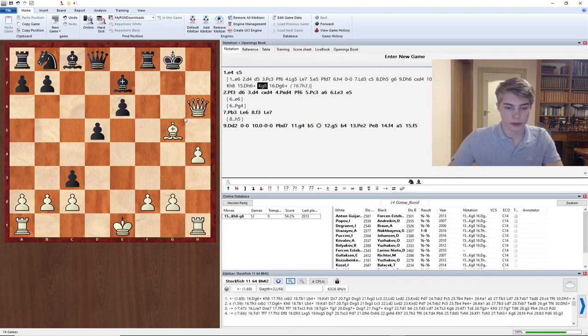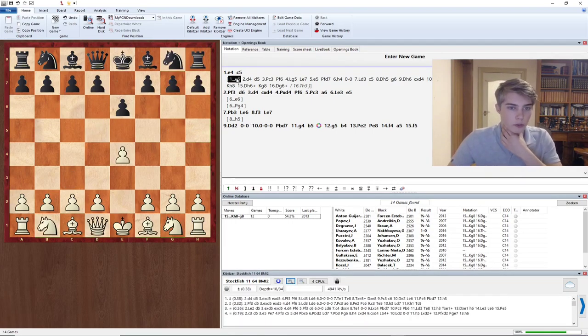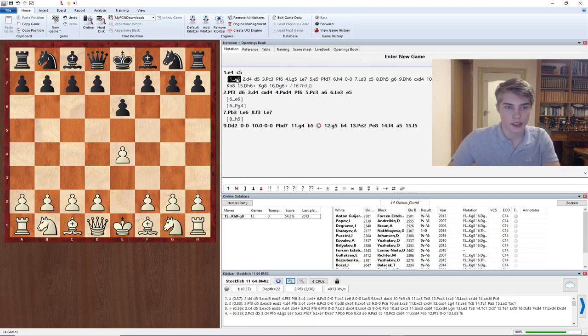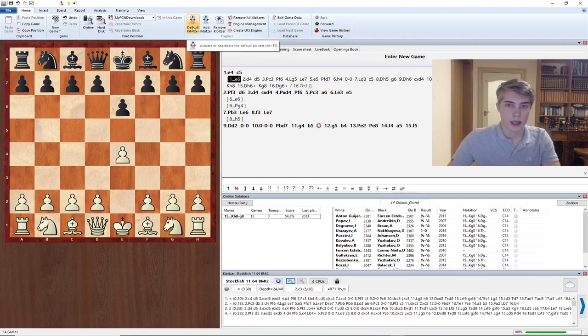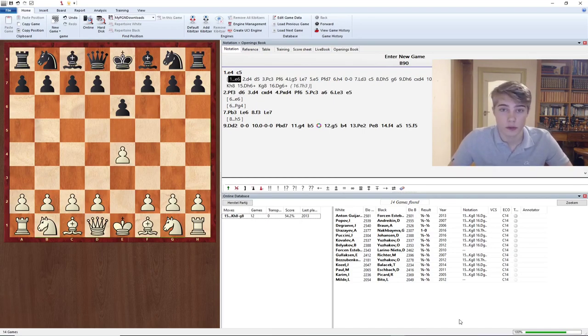Once you let the engine calculate for a bit, we can see that the evaluation starts to rise — it started at 0.0 because it saw the draw, but now it's already at plus one. Engines used to be worse, so people maybe ten years ago thought this was just a draw. But it turns out after Kg8, Rh3, black is just getting mated — and Rh3 was only played twice in the database, first in 2012 and then 2016. You should not blindly follow the engine or the database — these are your two tools when building an opening repertoire, and the most important takeaway is to do this very structurally and cover all the important lines. This was my first ever YouTube video — I hope you liked it, and make sure to subscribe if you want to see more.